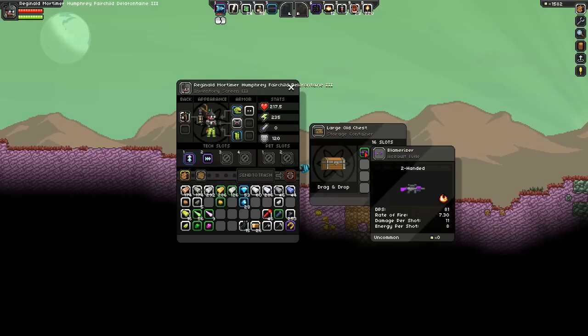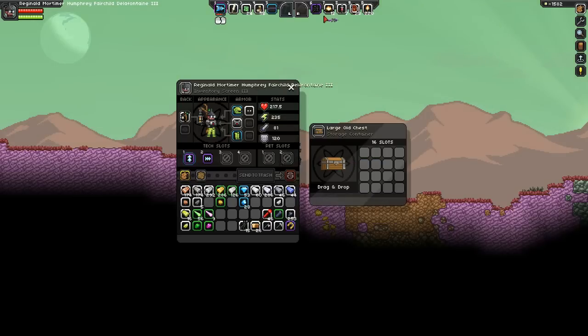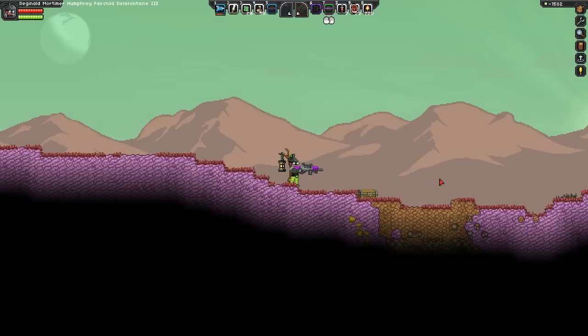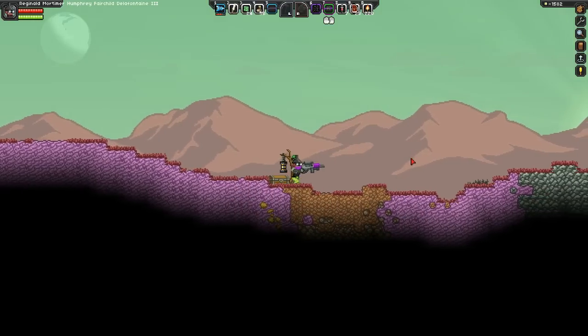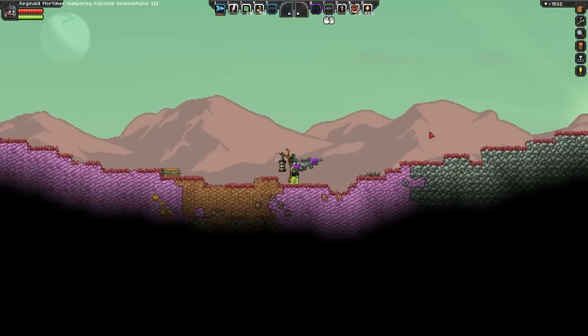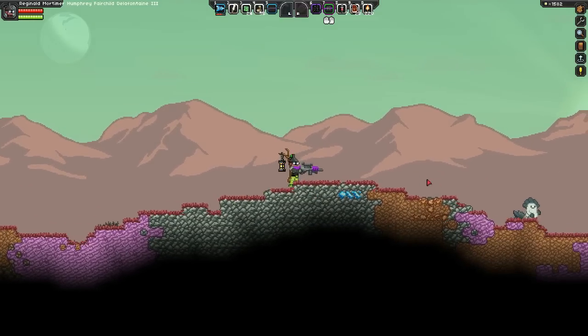Blamerizer, the assault rifle — two-handed, 81 DPS, damage per shot 11. That's 81 DPS versus my 200. Let's give it a shot anyway — we're gonna have so many guns. Those little fire things — is that the shot or just an effect? Can we hit something from farther away, is what I'm wondering.